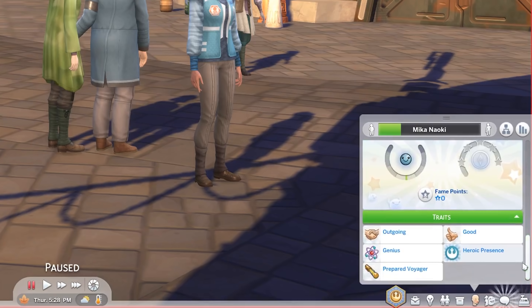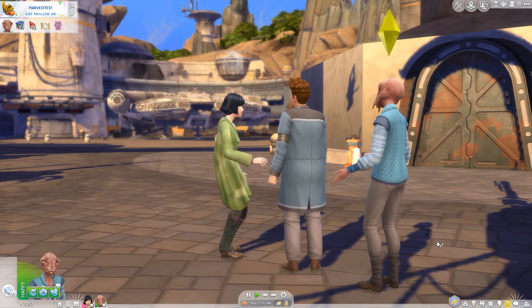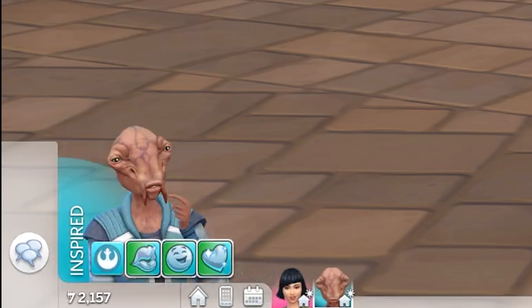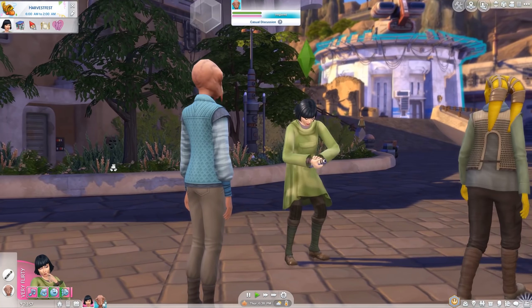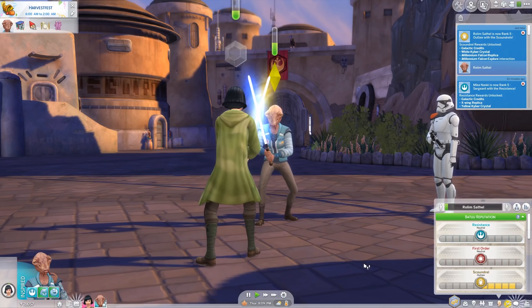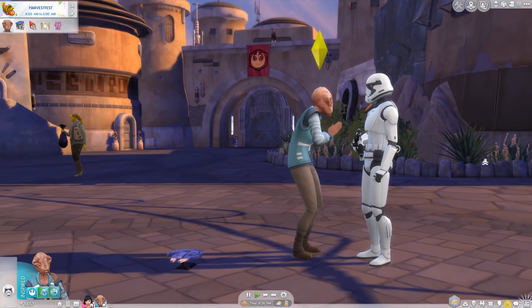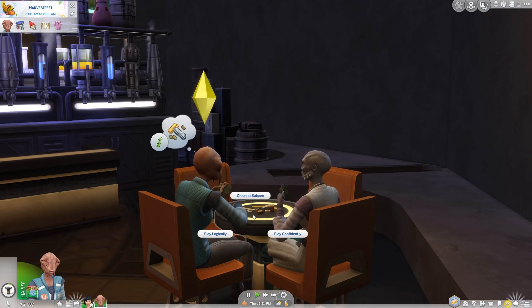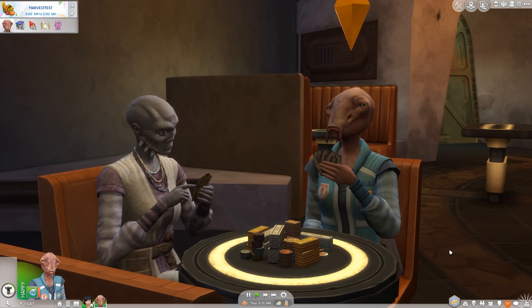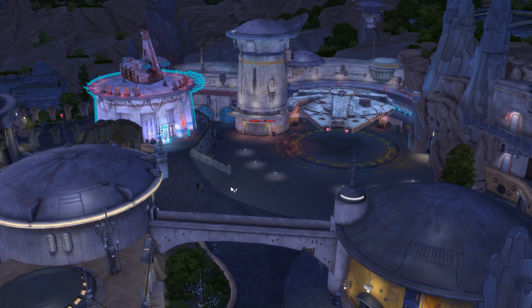You can get a few new Aspiration rewards in this pack. First up is the Resistance, which will give you the Heroic Presence trait — you get double Charisma skill gains, and they give another Sim a plus-1 Inspired moodlet for 60 minutes. They may also make friends a little easier. Sims who finish the Scoundrel Aspiration get Sleight of Hand, meaning they'll never be caught cheating at Sabacc. They're also able to pickpocket, but can only use this once every four hours. Credits are worth more than money — it costs only about 100 credits for a lightsaber hilt, but when they pickpocket Simoleons they get about a third of what they'd get in credits.